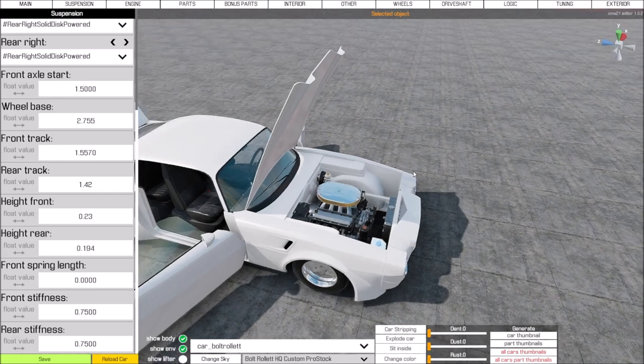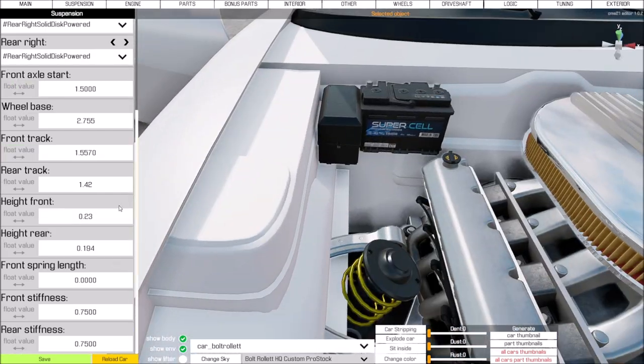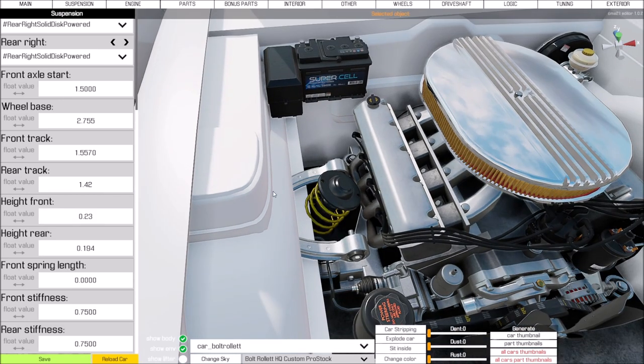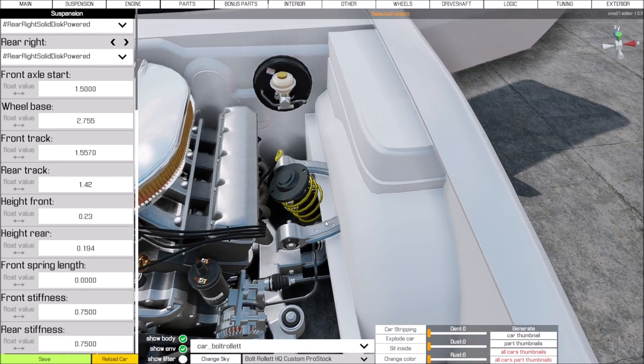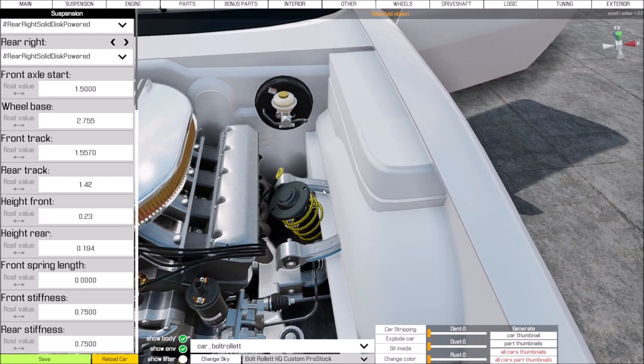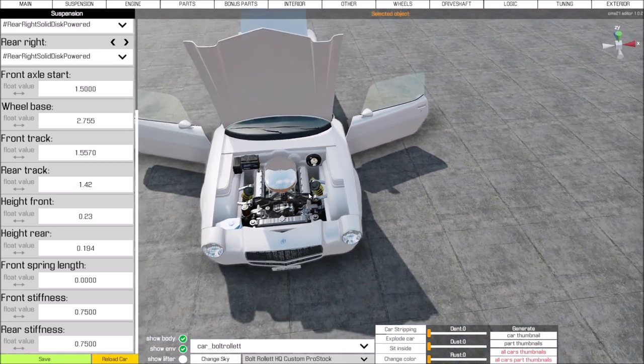On the front end it's a different story — the front end clips into the car itself and there's really nothing you can do about that. You could change the front end setups all you want, but I've found it really doesn't work well trying to eliminate that clipping.